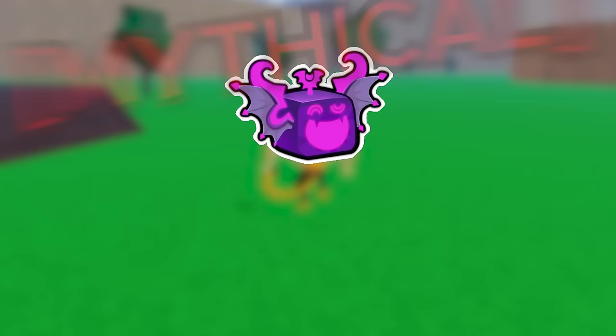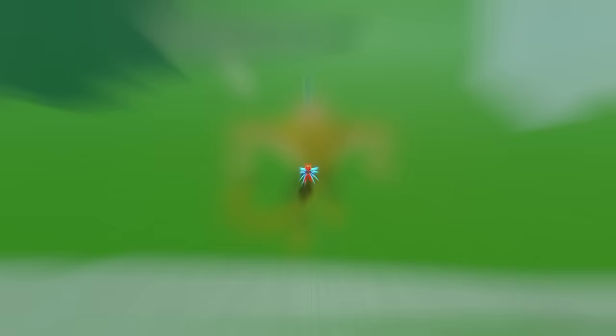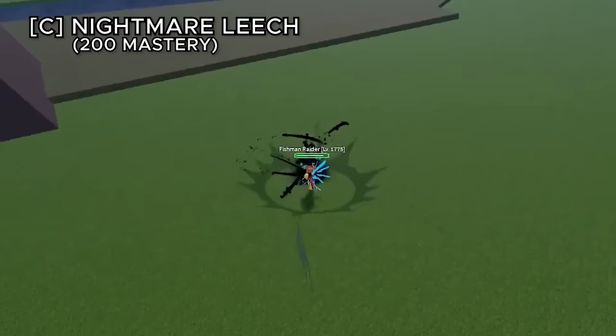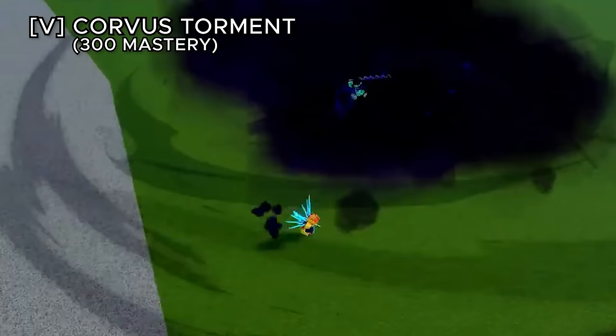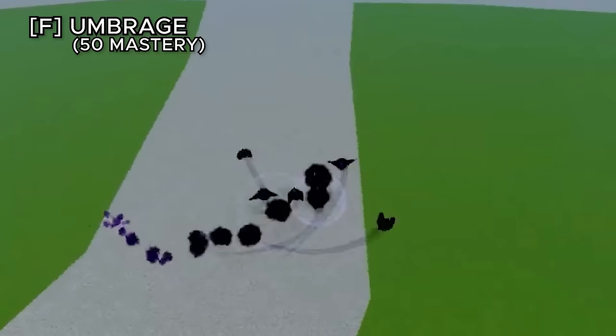The shadow fruit costs 2,900,000 belly or 2,425 robux and has a meter limiting ability usage, similar to the sound fruit. The Z ability dashes into the enemy, hitting them multiple times before flying into the sky. Shade nest shoots a huge shadow projectile. Nightmare leech dashes into the enemy, locks them in place, and deals heavy damage — similar to a superhuman fighting style ability. Corvus torment drags the enemy into a ball dealing heavy damage. The movement ability, amraj, turns the bottom half of your body into shadows with bats following you.